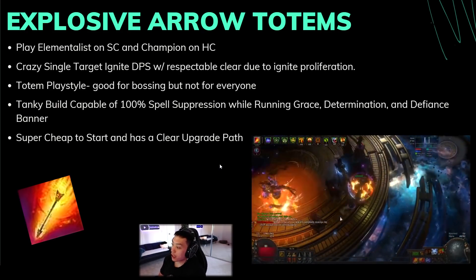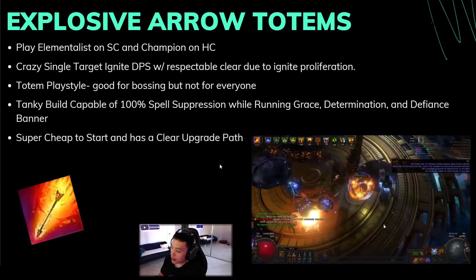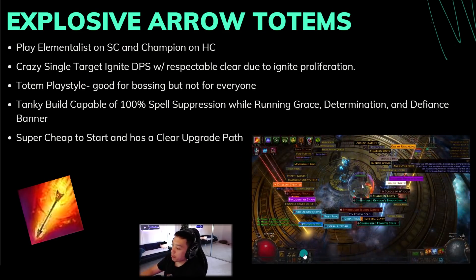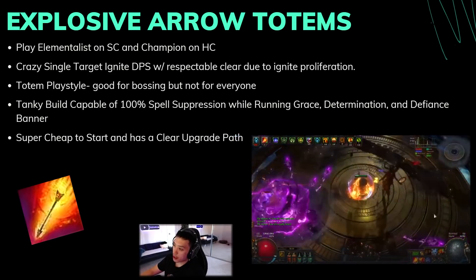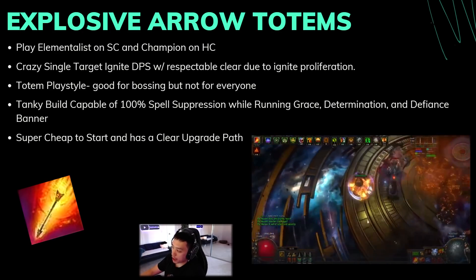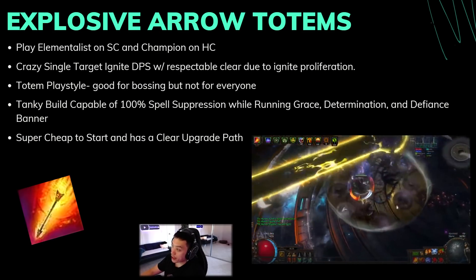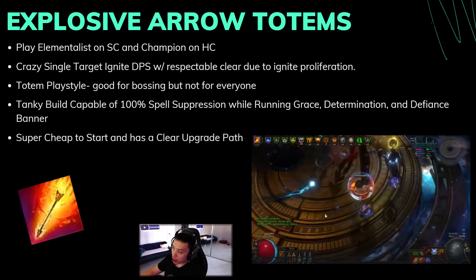The main problem with this build is the totem playstyle. Totem bossing is really strong — as you can see in the Feared clip, the player just puts down totems and runs in circles, focusing entirely on dodging mechanics. But for mapping it's not the fastest, and it means you kill things in the back and can't loot items, so there's a lot of backtracking. The build is extremely tanky: the hardcore Champion variant adds fortify and much more aura effect, and you can get 100% spell suppression running Grace, Determination, and Defiance Banner.